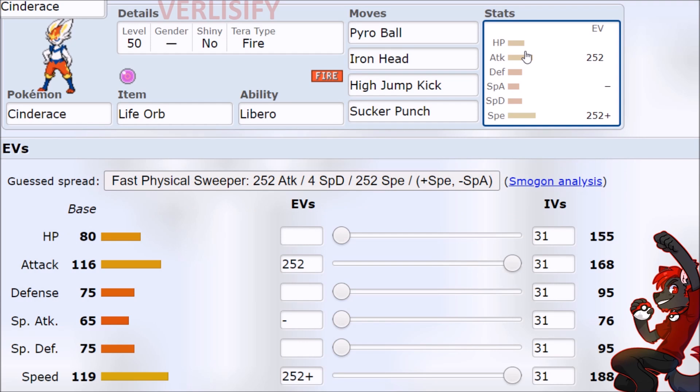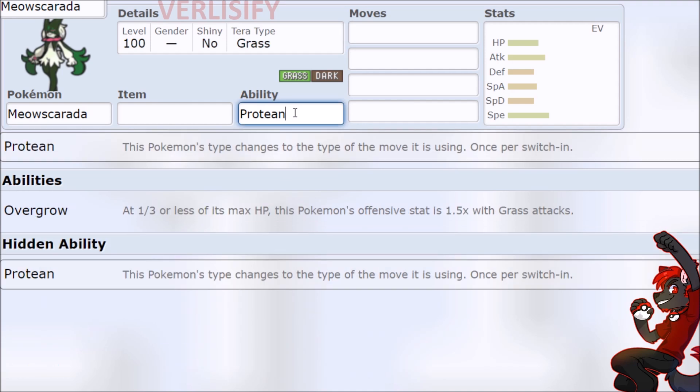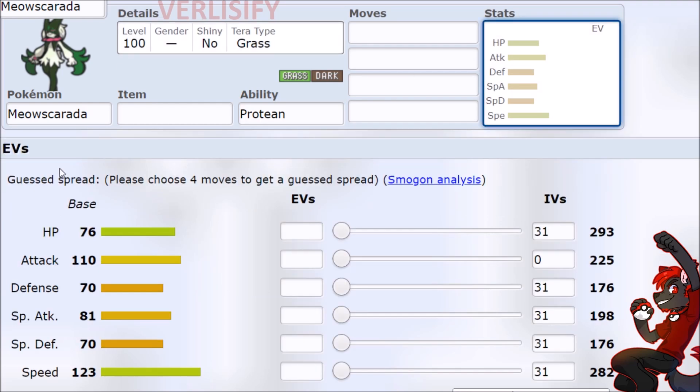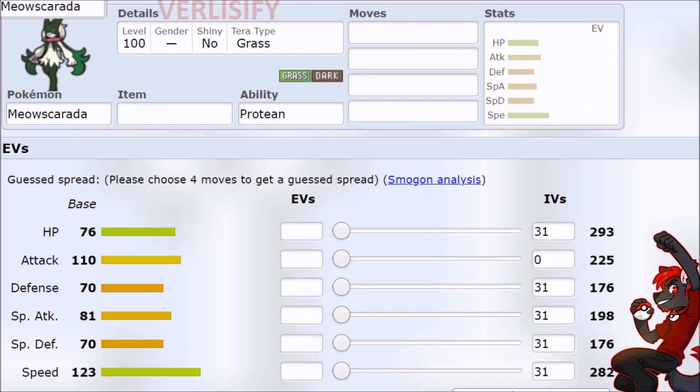The Greninja video is going to be pretty similar, and that's already similar to the Meowscarada video, because now all of these Pokémon have effectively become the same thing. Protean and Libero only change the type once now, which creates a lot of weird interactions, especially for dual-type Pokémon. But now all of these are effectively the same Pokémon, so comparing Cinderace to Meowscarada is kind of how it breaks down.